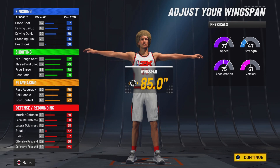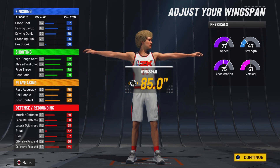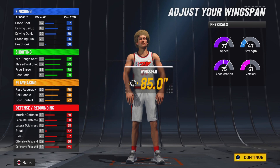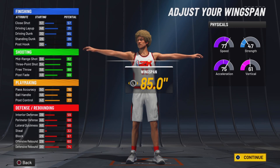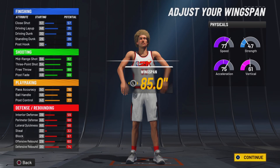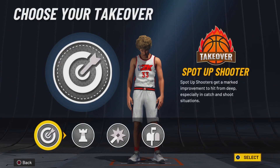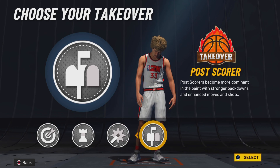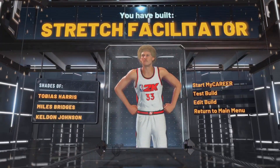On the defensive end, we're going to be very, very good on defense. A 60 offensive rebound is not bad at all — a lot of people don't put up their offensive rebound, but I suggest you put it up. We're going to have a 70-plus perimeter defense and lateral on a 6'8" build, which is not bad at all. With Gym Rat adding plus-8 to everything, we have an 85 speed, an 83 acceleration, a 69 vertical, and a 55 strength at 6'8" — not bad at all.